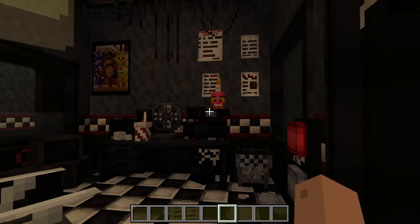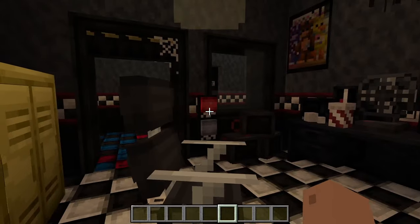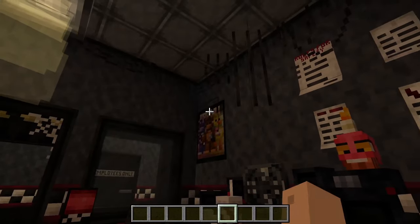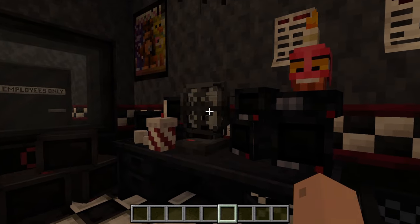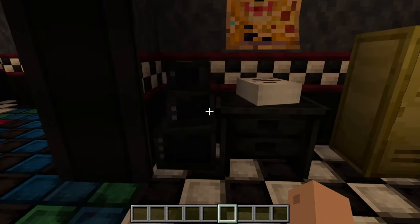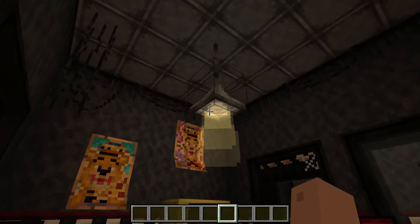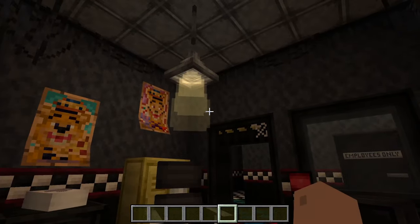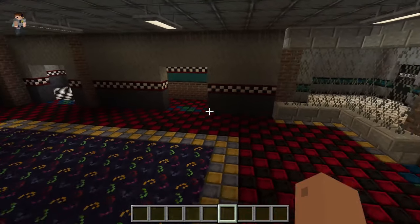Here we are with the security office — a pretty standard Five Nights at Freddy's 1 security office. We've got both doors on either side. I don't have any lights because I can't figure out which light links up to which button, so I'll look into that. But we've got the classic poster, all the papers, and the fan actually turns on with sound. There's also another little table back here with papers, monitors, and posters, and a light above which looks really nice.